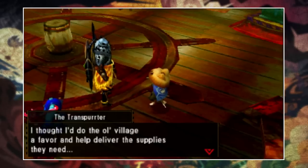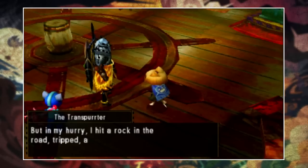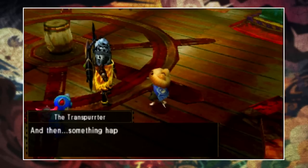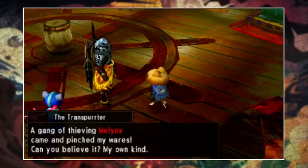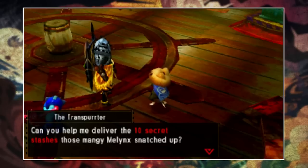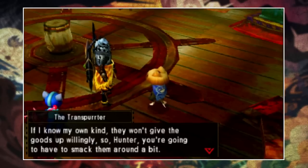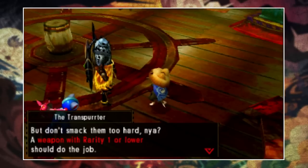This time around it starts off by talking to the Trans Burter, who is actually a cat from Yukumo Village from Monster Hunter Portable Third. He basically says that some of his secret packages and important goods have been stolen by the Melinxes — the black cats — so in order to get them back we have to go and fight them. This first episode might not feature a massive monster, but I want to do all of them so you can see the story from start to finish.